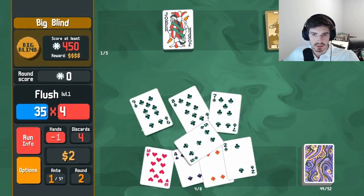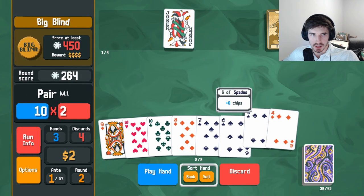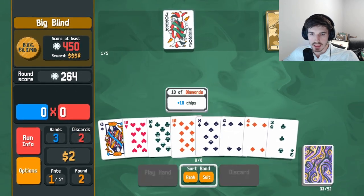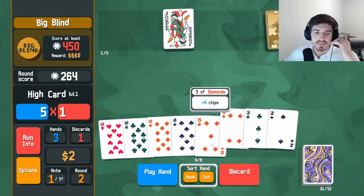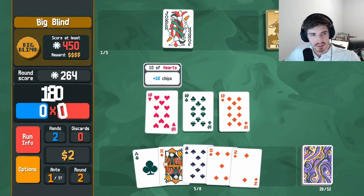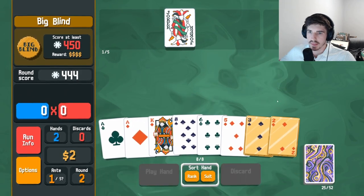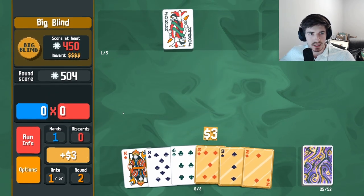We'll get a little flush action, and then discard until we get enough. I'd like to get some low rank cards to use these Devils on, just kind of keep them clustered. And then we'll just go a nice little pair, get a bunch of money, call it a day.